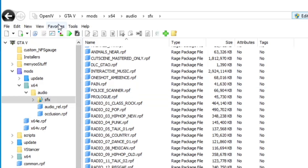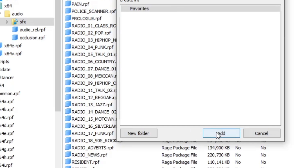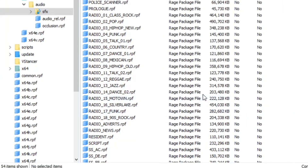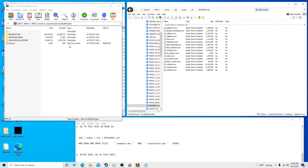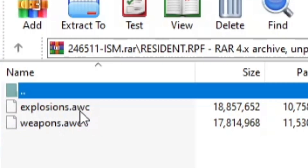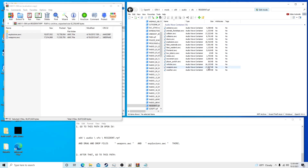Before we click on it, come up here to favorites, add to favorites, highlight sound effects and GTA, right click, paste resident.rpf, and add. Now anytime you need to put anything in here it'll bring you straight here. Once that's done, click on resident.rpf and go inside.